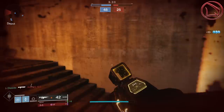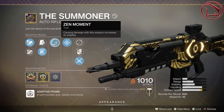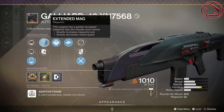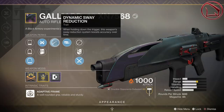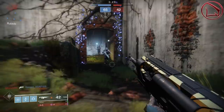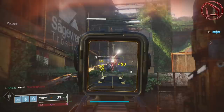What you have to understand first is all the rolls I happen to have on both my Summoner and two Galliards. My Summoner has Rampage, Zen Moment, Flared Magwell, Arrowhead Break, a reload masterwork, and a Rampage spec mod. My first Galliard has Kill Clip and Outlaw with Extended Magazine, the SLO-10 post sight, a handling masterwork, and a counterbalance mod. My second Galliard has High Impact Reserves, Dynamic Sway Reduction, Ricochet Rounds, the SPO-28 front sight, a range masterwork, and a counterbalance mod. The key principles are: the Summoner has Zen Moment, the first Galliard has the SLO-10, and the second Galliard has both Dynamic Sway Reduction and the SPO-28 front sight.